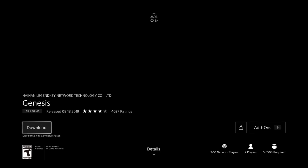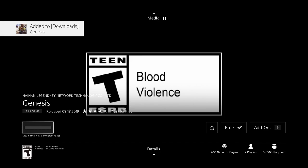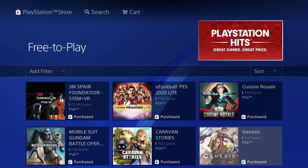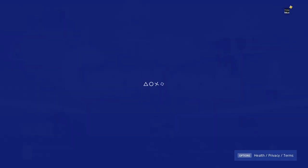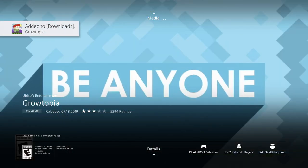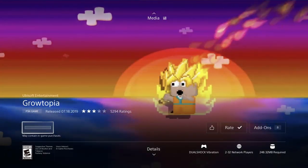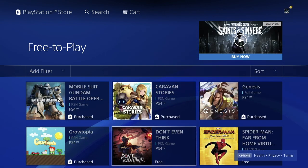You may see messages that say the game may have in-app purchases — those are optional. This one's only 5.65 gigs, pretty small. We have this next game here — let's just download it. This one's only 248.32 megabytes, so it's the smallest one we've downloaded today. Let's just download this game as well.